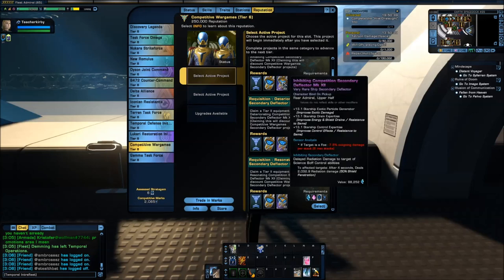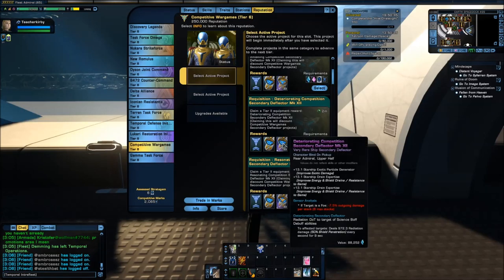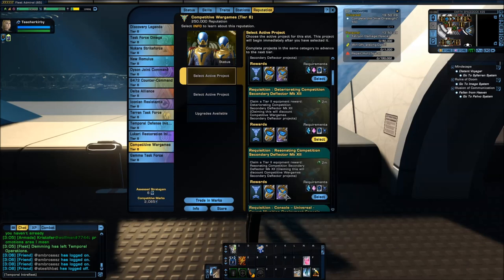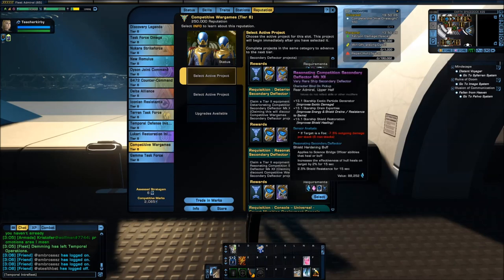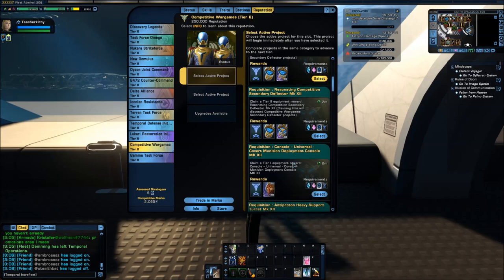To summarize the secondary deflectors: Inhibiting applies to control effects; Deteriorating applies to science debuff abilities like Destabilizing Resonance Beam; Resonating applies to bridge officer healing or buffing abilities like Hazard Emitters or Science Team. These same qualities appear on crafted or fleet secondary deflectors as well.